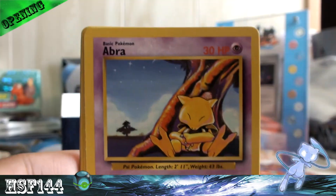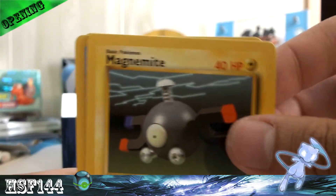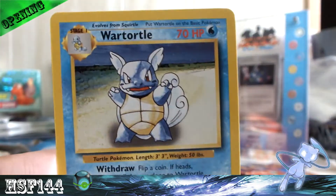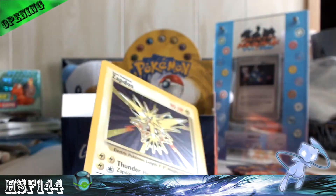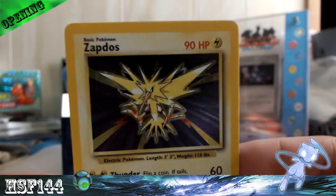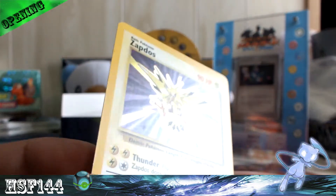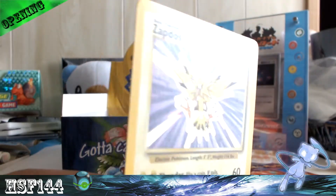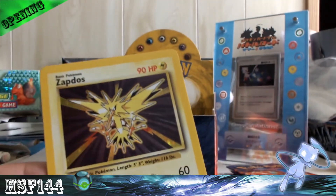Next pack: Gust of Wind, Abra, Onix, Ponyta, Magnemite, Water Energy, Lightning Energy, Defender, Pokemon Center, and Wartortle. My rare is — oh, sick! — a Zapdos! I remember when I was little, I got a Charizard from my uncle and I traded it for a Zapdos because I thought Zapdos was cool.